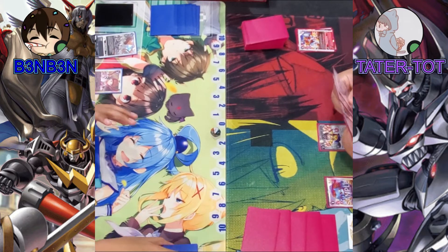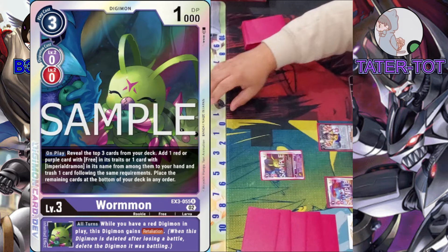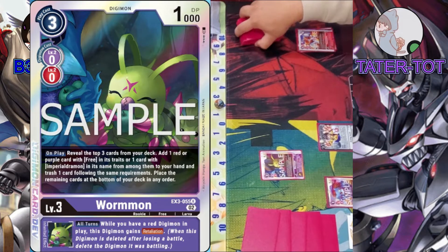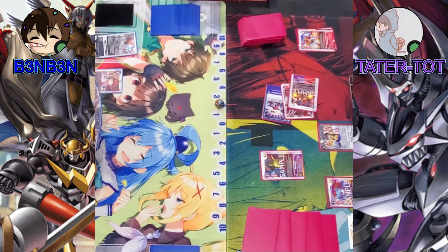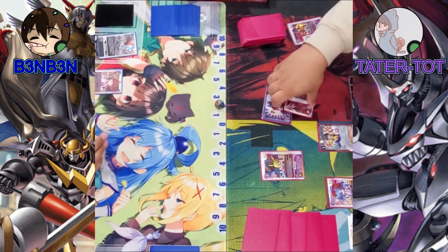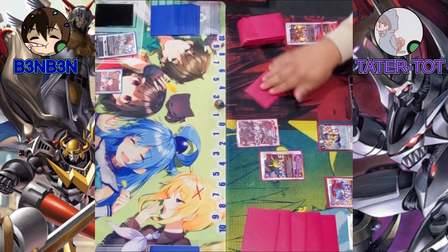I draw. I'll play Dramon for 3. On play, reveal the top 3 cards of my deck, add 1 red or purple card with free in its trait, or 1 card with Imperial Dramon in its name to my hand, and trash 1 card following the same requirements. The rest go to the bottom deck in any order. I grab Fighter Mode; this goes to Trash. Control of the Dark goes to the bottom.